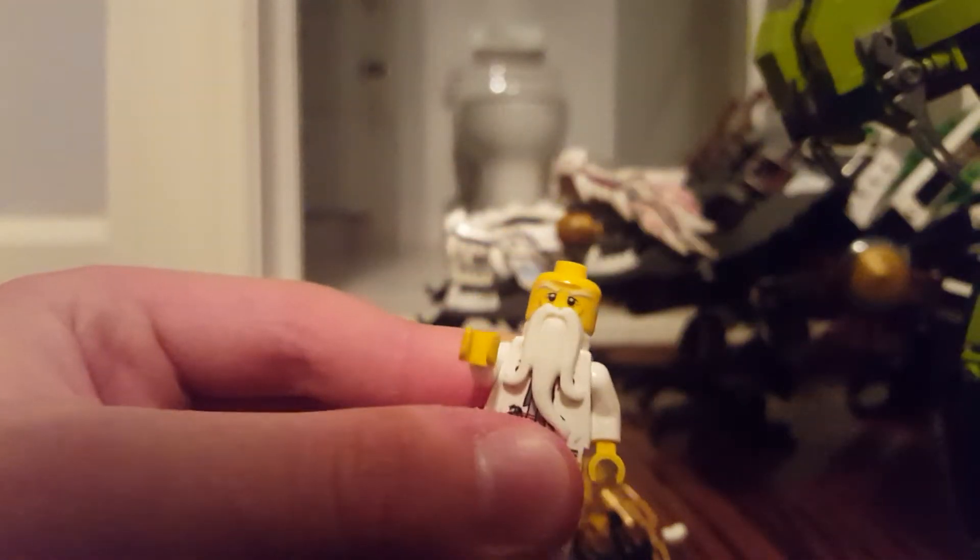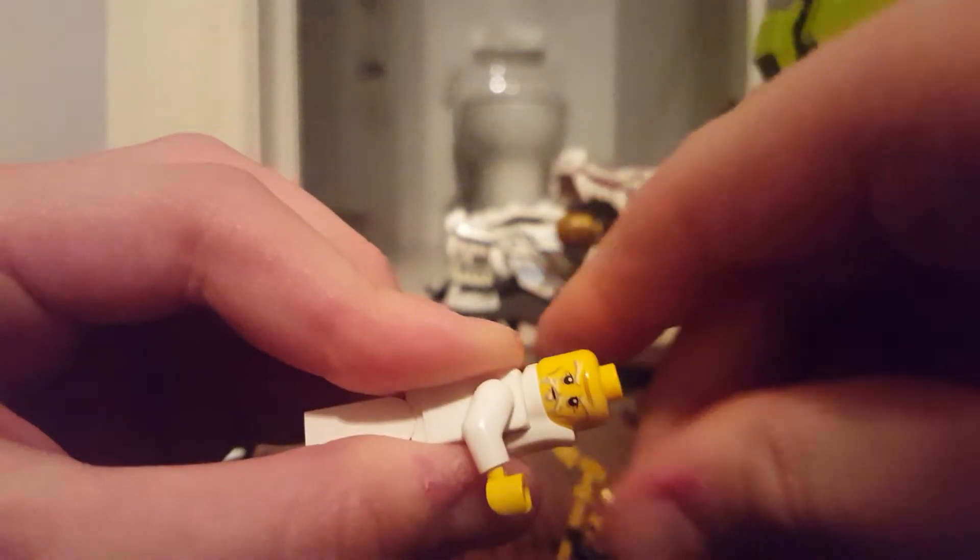Here's Sensei Wu. He comes in the Destiny's Bounty set. He has kind of this mustache underneath.